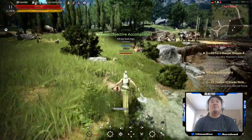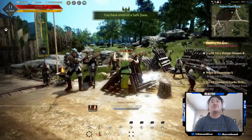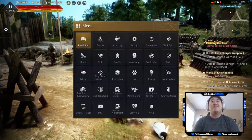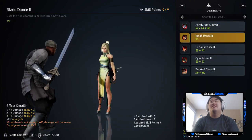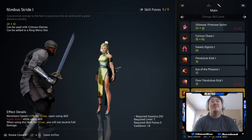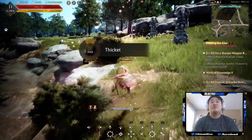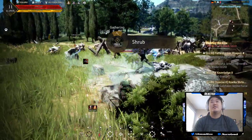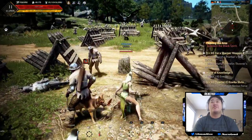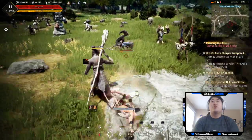Let's go back to safety so I can summon the black spirit. Oh my gosh, how did I do that? I don't know how I did that — I can learn skills now, that's nice. That was the nimbus stride, wasn't it? How the heck did I do that? I don't know how you do that consistently because right now it just makes me jump. That's one of the cooler things on this character.